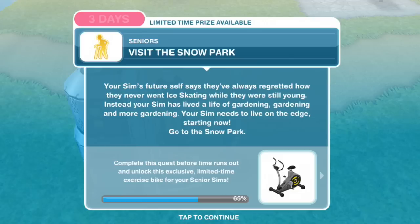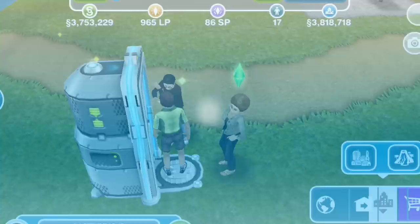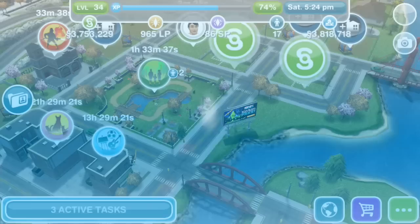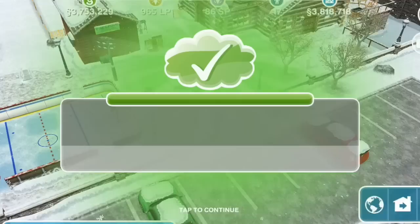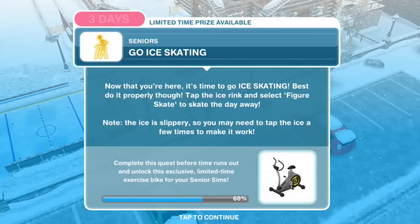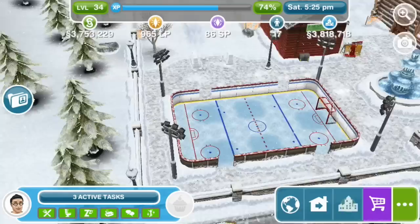Visit the snowpark. Your Sim's future self says they've always regretted how they never went ice skating while they were still young. Instead, your Sim has lived a life of gardening, gardening, and more gardening. Your Sim needs to live on the edge — go to the snowpark. If you don't already have the snowpark built, you will need to build it; it will take a varying amount of time depending on how many other buildings like this you have in your town. Now that you're here, it's time to go ice skating. Tap the ice rink and select Figure Skate. Figure Skate for 12 hours.